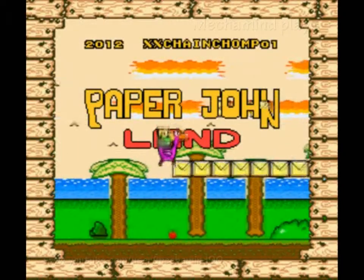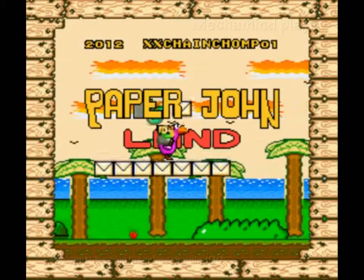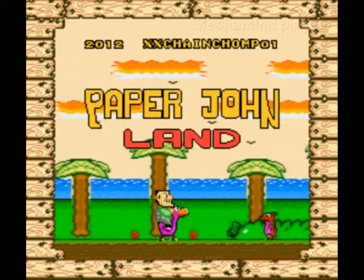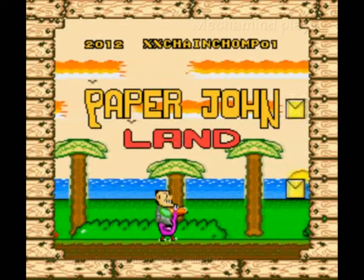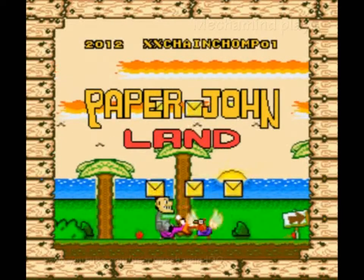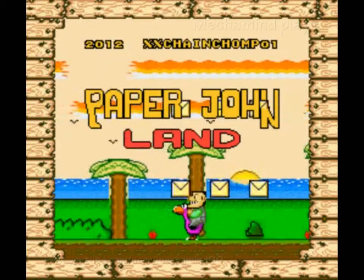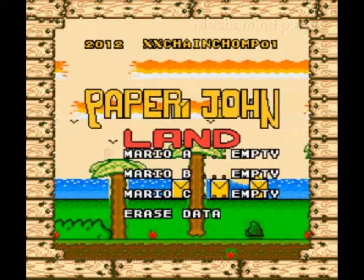We don't have Mario this time, we have this other character, I'm guessing named John, and instead of Yoshi — well, besides just Yoshi — everything seems to be different. What are those envelopes? Well, the sign's still the same, except it's a different color.